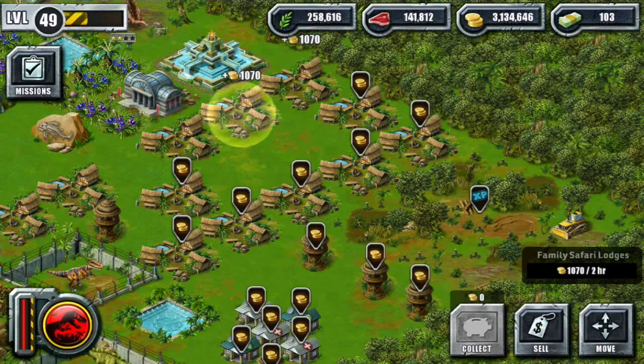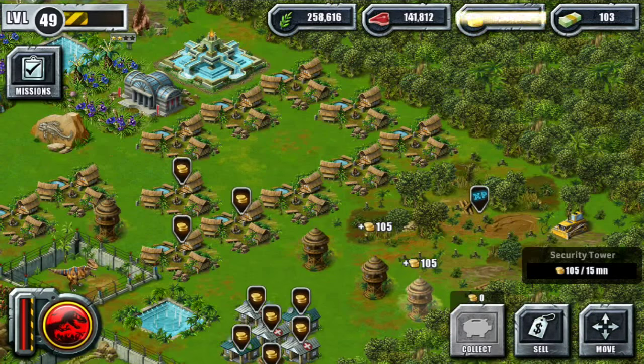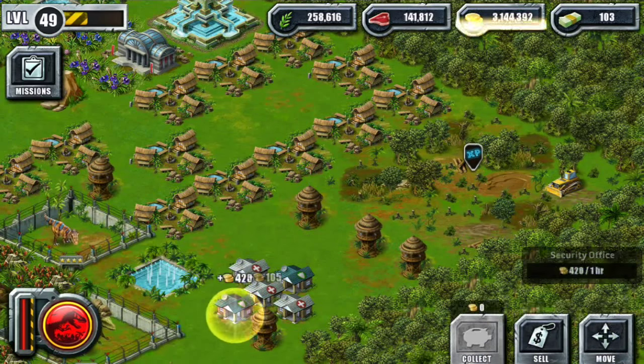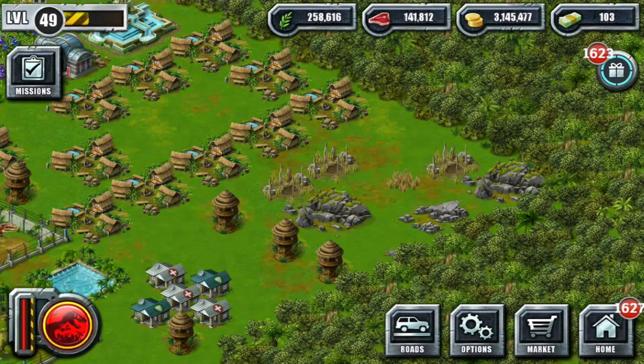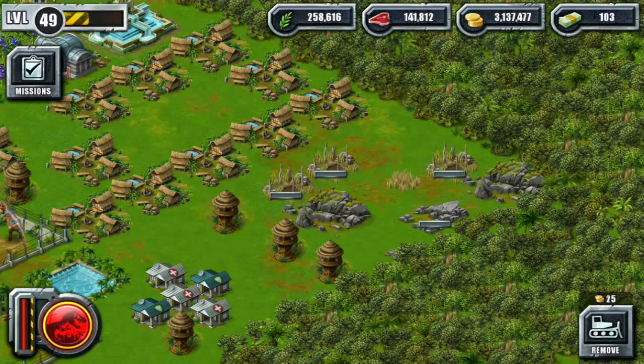We've got this area — I also paid to have a new area cleared out so we can add even more Safari Lodges pretty soon. Let me go ahead and collect these and clear this out. It's got the giant little bugs. I always thought this was a footprint, though that probably doesn't make sense even with a bunch of dinosaurs around.